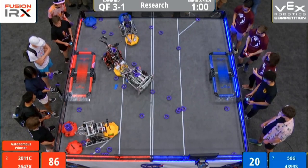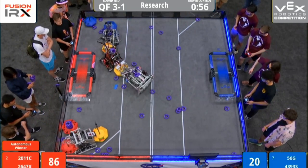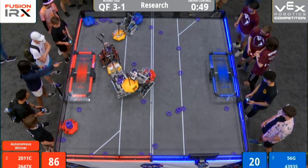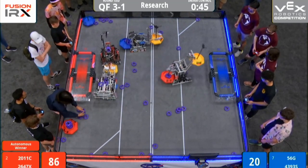One minute remaining. We're halfway through, and now 56-G begins their climb back. They've got two mobile goals in their robot — one yellow, one blue — and they're going to push up against 26-47X trying to get 43-93 back on their wheels. But 2011-C moving them further away from safety.